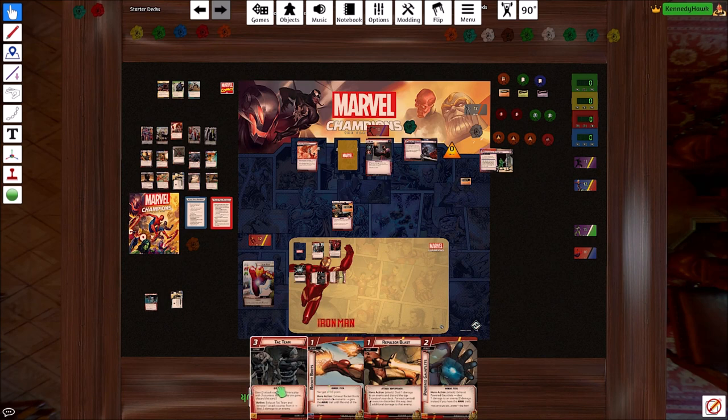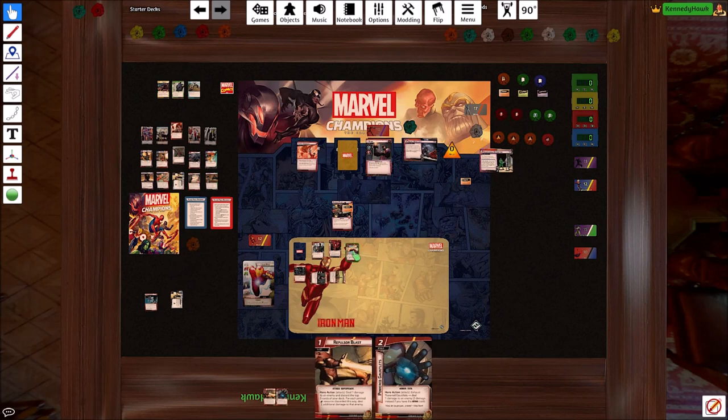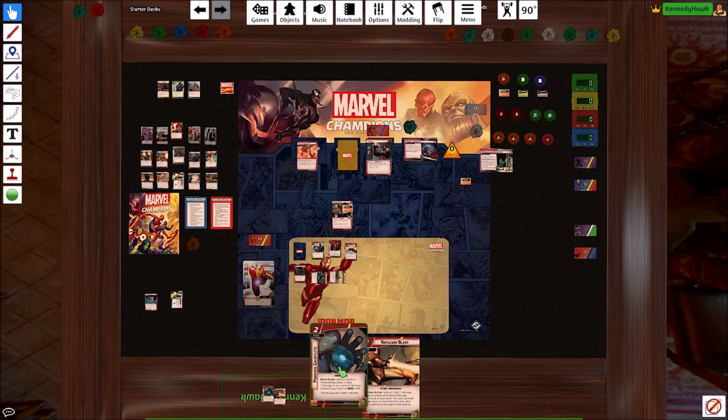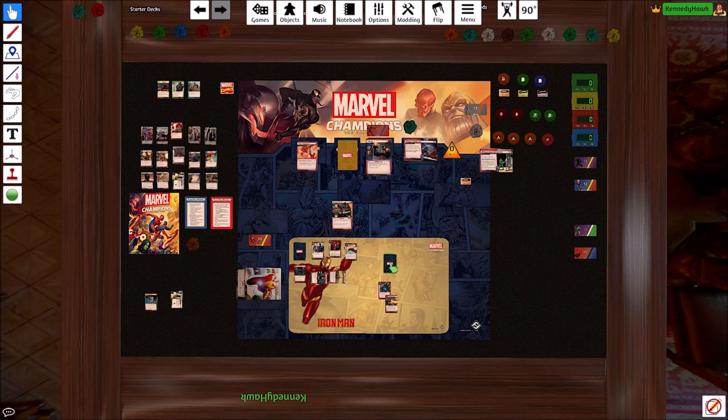At this point we can flip. I kinda wanna get these gloves out — I'm not gonna kill this guy this turn unfortunately. Let's pay one for a set of boots. Let's attack and clear tough. And then let's pay one to Repulsor Blast — so you discard the top five cards of your deck. For every printed lightning bolt resource, we do two damage. We're going for this little minion right here, so that's one, two — enough to get him off the board.